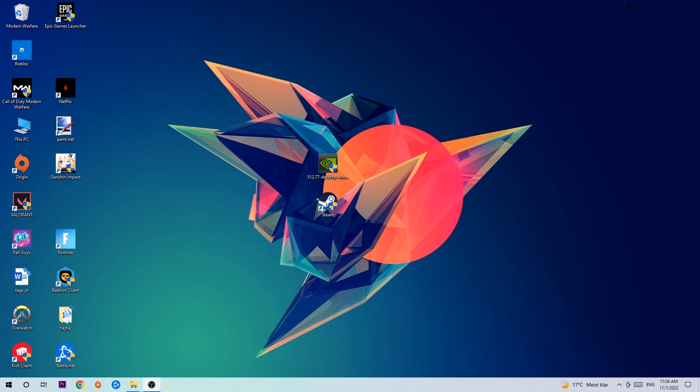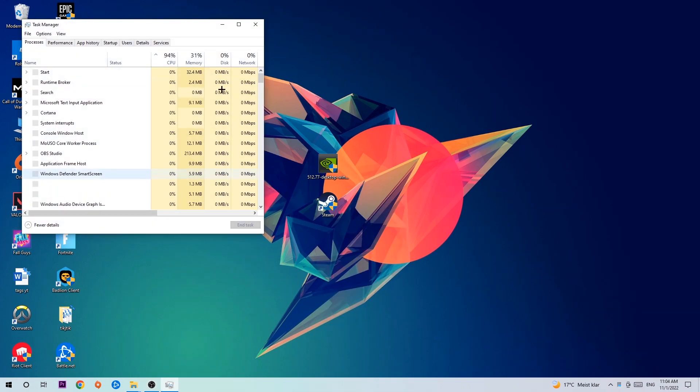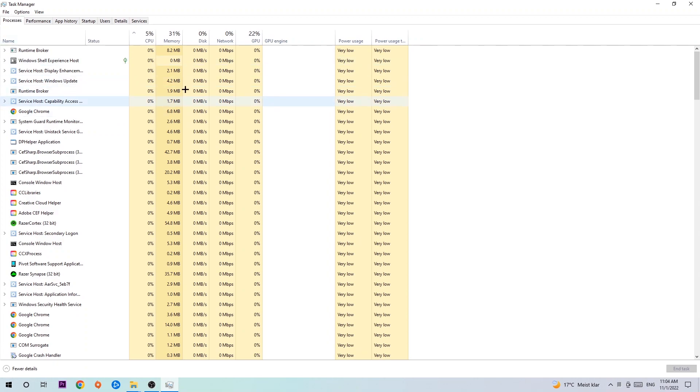The first step I would recommend for everybody is to navigate to the very bottom of your screen, right-click your taskbar, and open up your Task Manager. Once the Task Manager pops up, navigate to the top left corner and click onto Processes. Click one of those random processes — it doesn't really matter which one — and search for your game using your keyboard. If nothing pops up, you're good. If something pops up, simply right-click and hit End Task. Once you're finished, close the Task Manager.